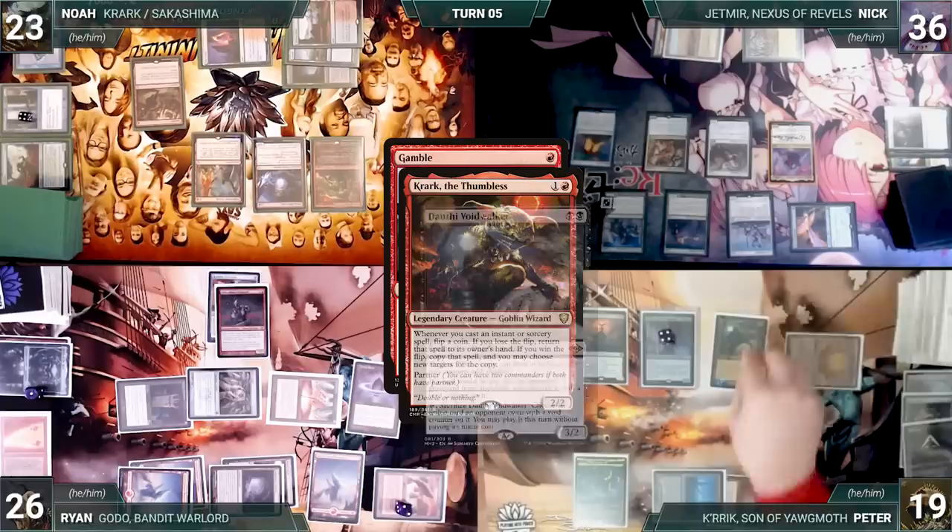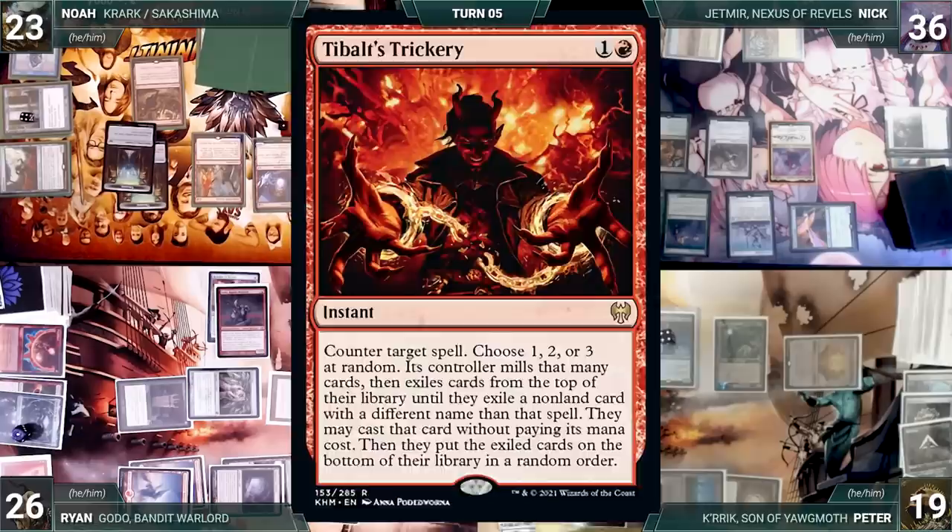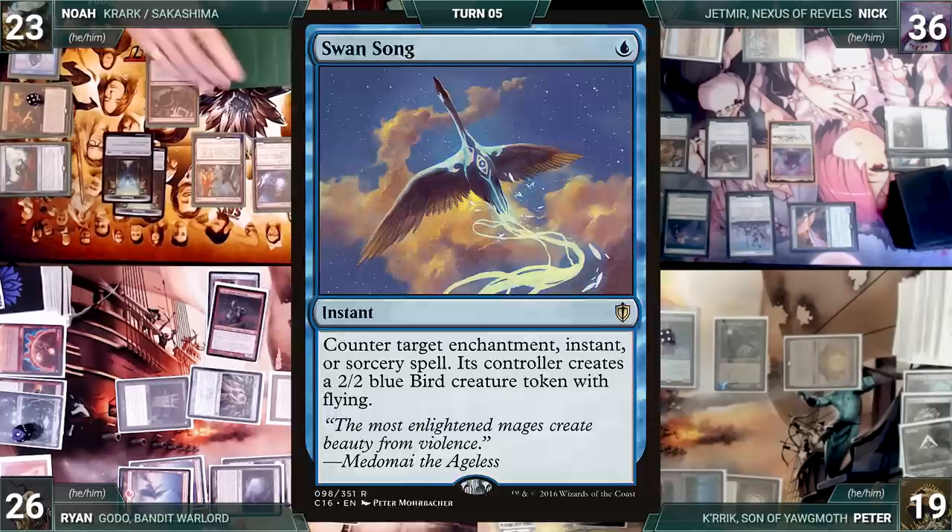With the Krark trigger still on the stack, Peter pays six life through Kerik to activate Balthor, exiling it and returning all black and red creatures from the graveyard to the battlefield — his Dothi Voidwalker. Then Noah wins his flip, copies Gamble, and creates a treasure through Stormkiln. Noah fetches up a card and randomly discards Tybalt's Trickery into exile through Dothi. The original Gamble resolves, fetching up another card — he randomly discards Swan Song into exile.